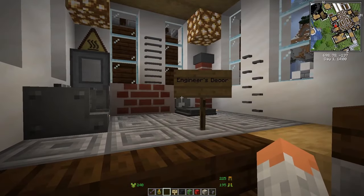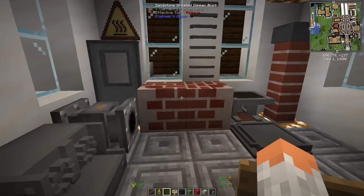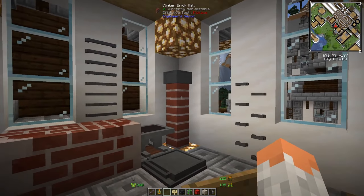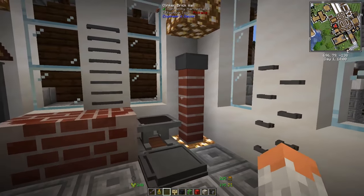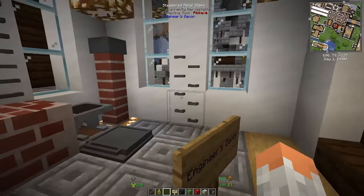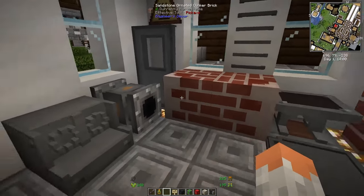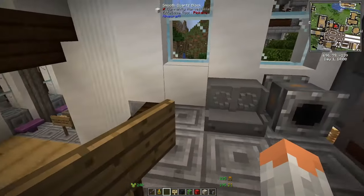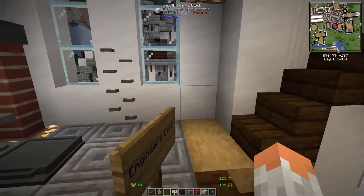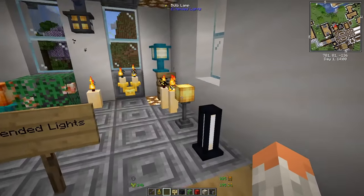Next up we have Engineer's Decor. You get decorations for engineer-type things, so if you want a more mechanical or engineer-type city or build, there's a lot of stuff for that. You have metal steps you can walk up to, ladders, different kinds of bricks. It also has block cutters and wood cutters which you can use for harvesting.